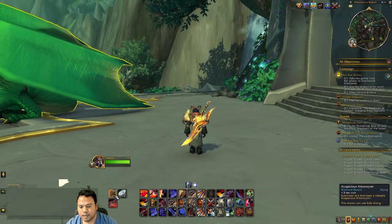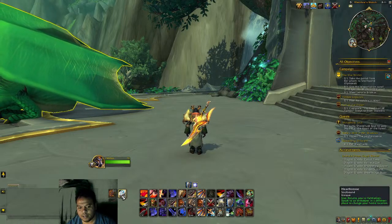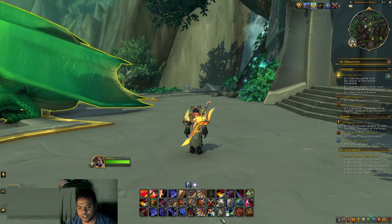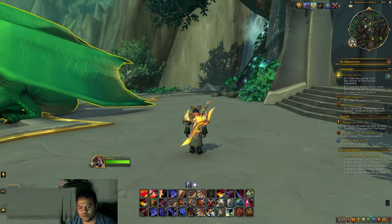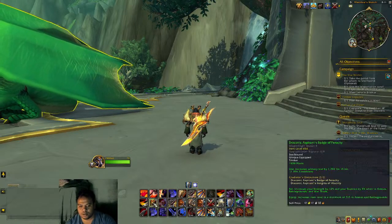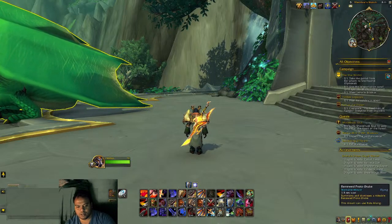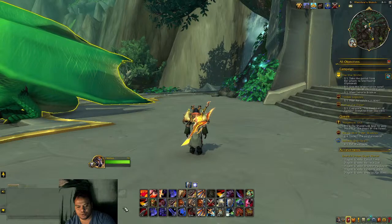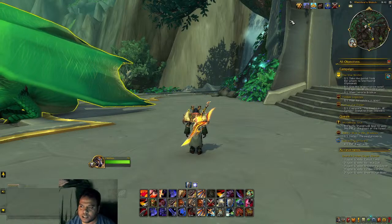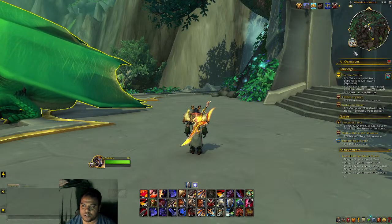I prefer to keep my main action bars fully visible because when fighting you need to see all your cooldowns at all times. But secondary bars — like the vehicle bar — can be set to invisible and only appear on hover when you need them. There are many more settings to explore, but these are the most important ones to get started with Bartender.